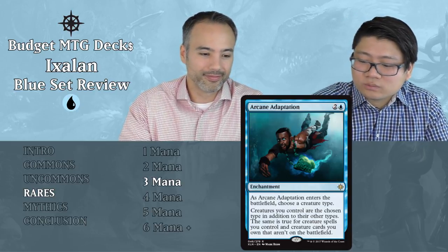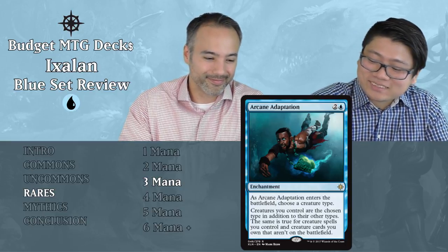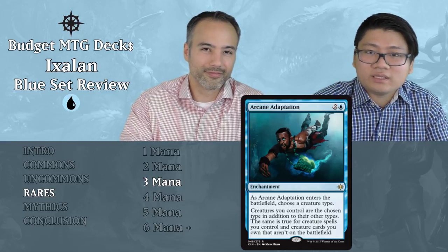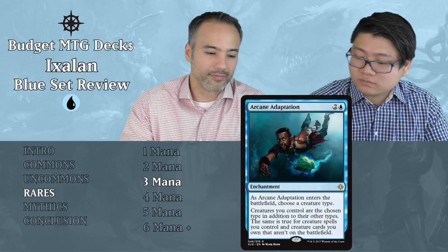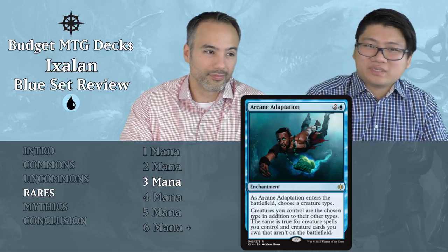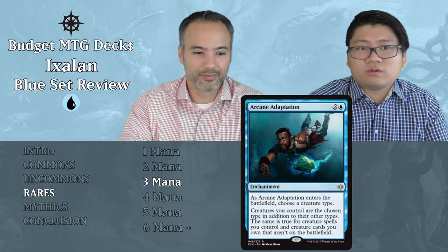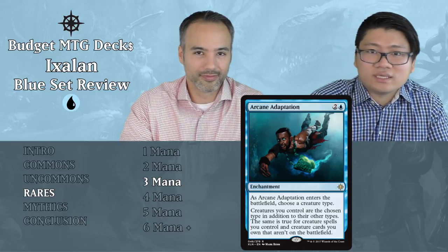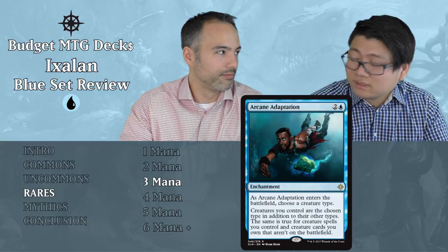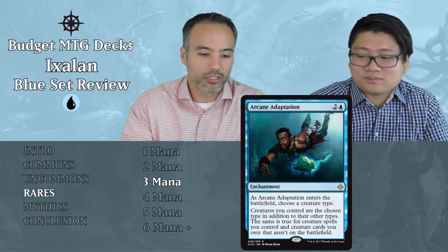Arcane Adaptation — two and a blue enchantment: as it enters the battlefield, choose a creature type. Creatures you control are all the chosen type in addition to their other types, and the same is true for creature spells and creature cards you own. So everything becomes whatever creature type you want. But in limited, we've seen some tribal and vampire cards — is it really that important? I don't think it is. It won't do anything early game, it won't do anything late game. If you're heavily going into a tribal synergy, this card isn't adding to that. And if you're not in a synergy, having them all be a certain type won't help either. No scenario where this helps you.